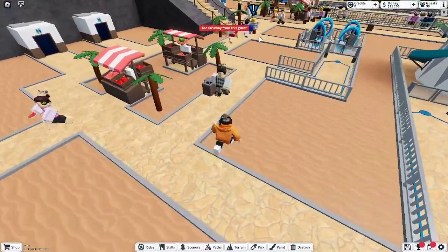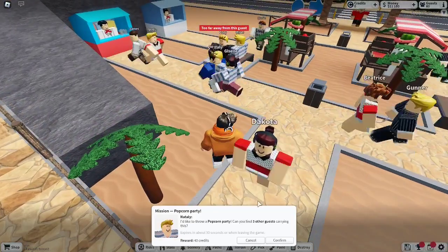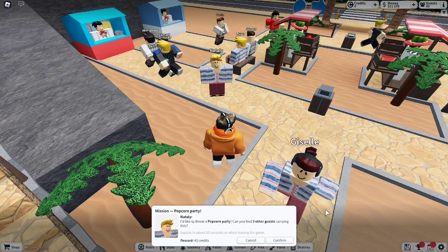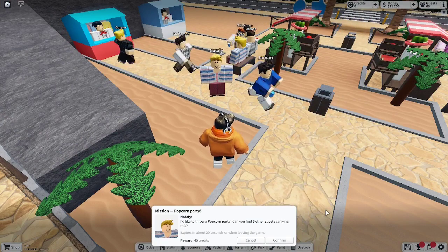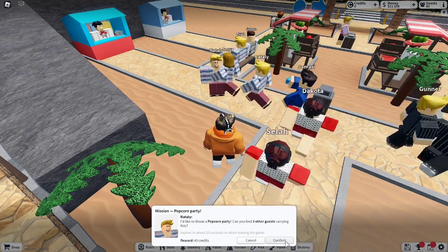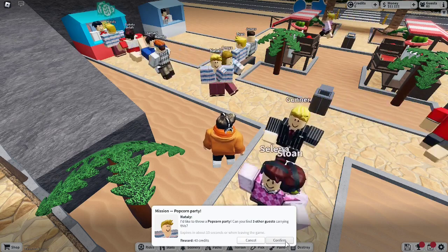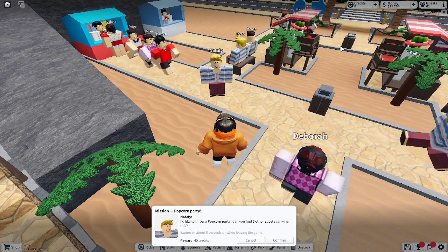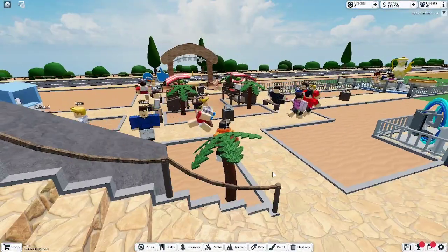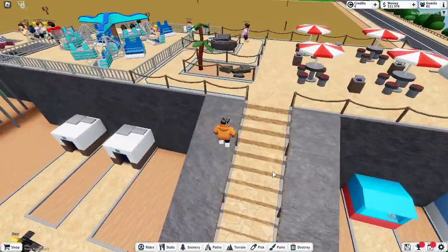That person has an exclamation mark. So, mission: Popcorn Party. Natalie says she'd like to throw a popcorn party — can you find three other guests carrying this? Sure. And the reward is 40 credits. What credits? Oh yeah, that's the new layout. Oh, I lost the mission. I have to just wait until another mission comes up then. That's fine.